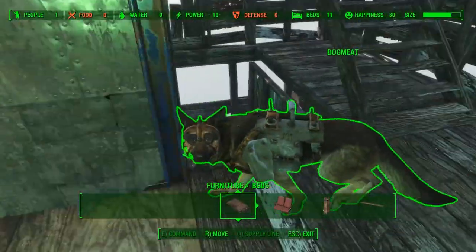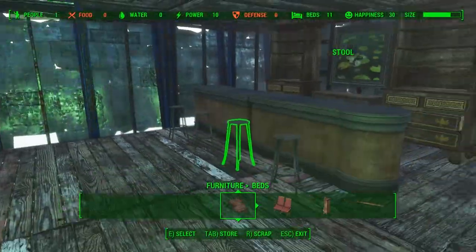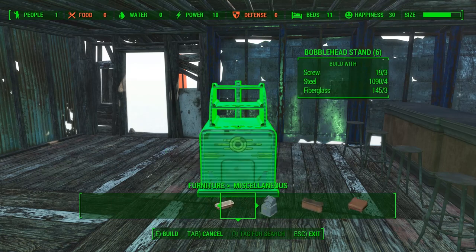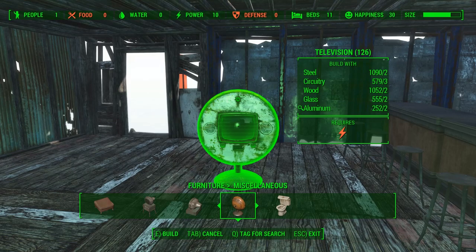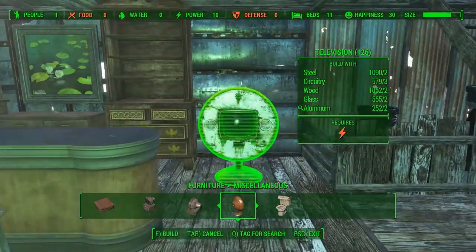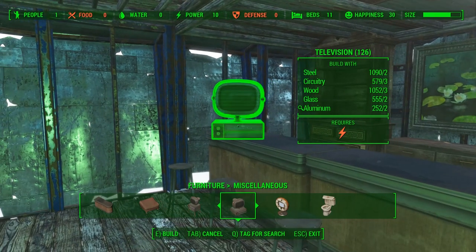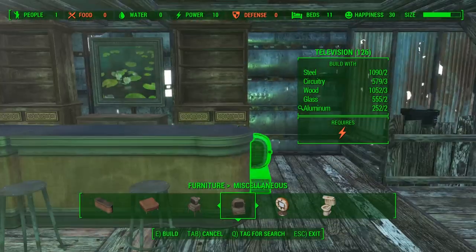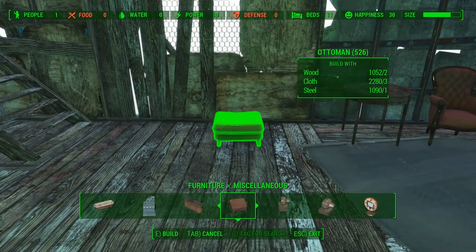Let's start thinking about how we want to run things here. Definitely want a jukebox — gotta have a jukebox, never gonna turn it on. TV hmm — not in this area, although it'd be cool if you could put one on the wall to make it like a sports TV. Oh we could do one of these. Can you put it on top of containers? Let's try something here.